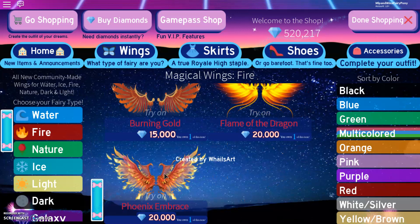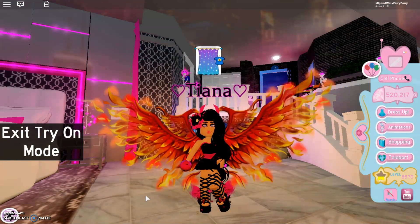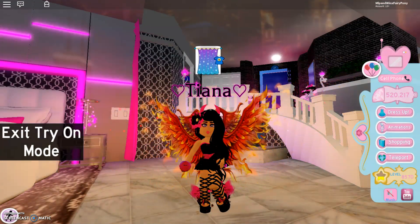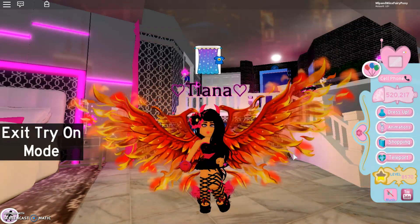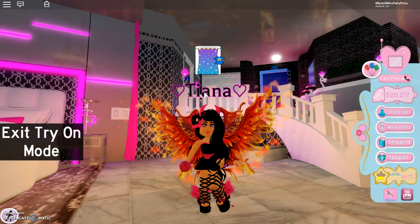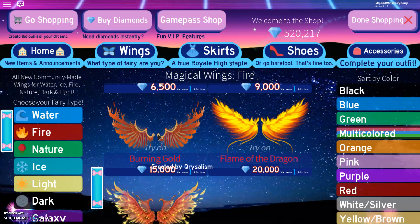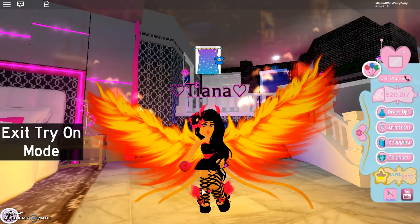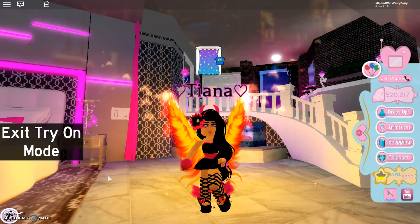I also do like the Phoenix Embrace. So let's try those on. Oh my goodness, yes, I really like those. I cannot decide now. These wings definitely remind me of Philomena, which is Princess Celestia's pet phoenix from My Little Pony — just the colours and the phoenix on the wings. Here we have the Burning Gold Wings, and they look so cute — these are on fire as well. And then here we have Flame of the Dragon. Let's try these on, because these are super bright — they actually hurt your eyes. But I do love them so much.